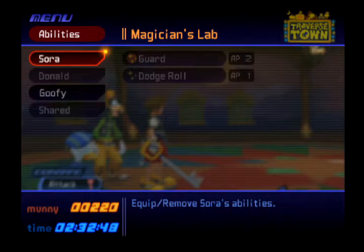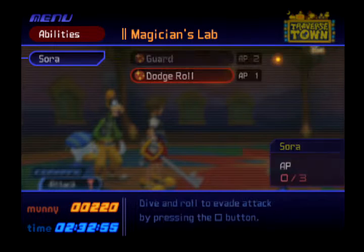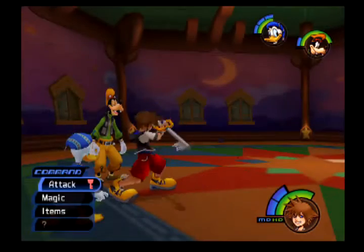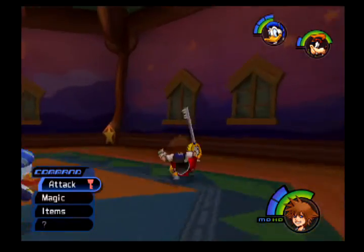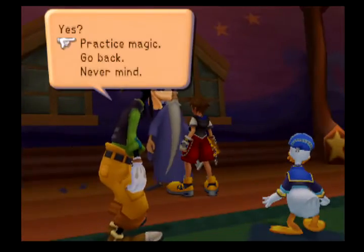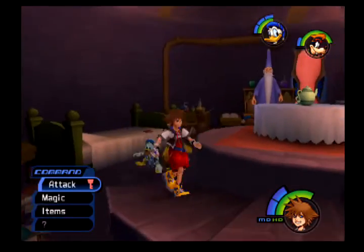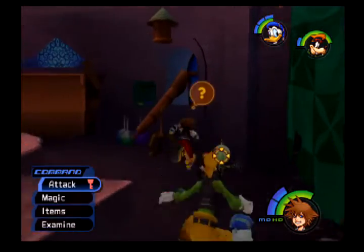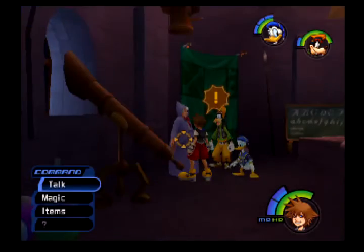We also have Dodge Roll equipped, which is basically what it says. That's Guard, and that's Dodge Roll. Now we have more ways of blocking and dodging than before — we probably could have beaten Riku on Destiny Island if we'd had these two moves. Let's go back downstairs. I tried talking to the Fairy Godmother one more time to see if anything happened — every time you try to talk to her this animation plays, but unfortunately she cannot help us at this moment.